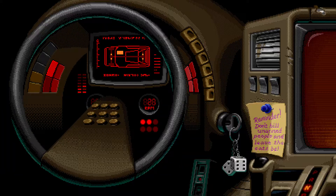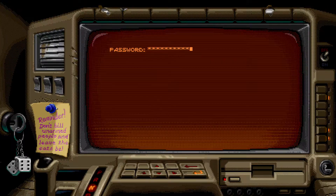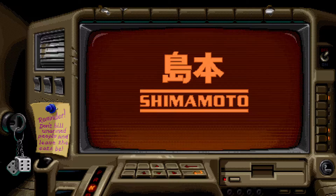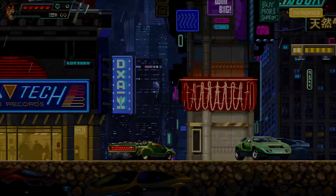Huntdown takes place in a dystopian future where organized crime and greedy corporations rule the world. You play as a bounty hunter hired by Wolf Mom to rid the city of nefarious gangs, by yourself, in couch co-op, or online with a friend.